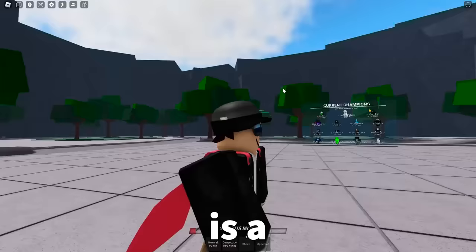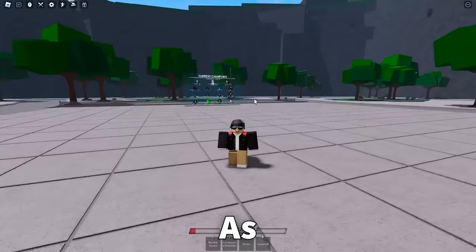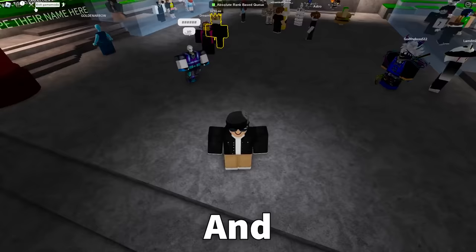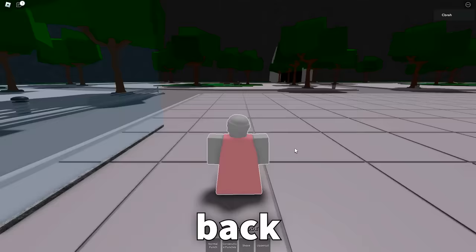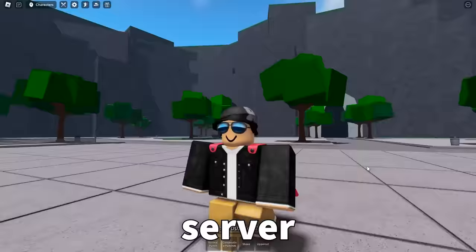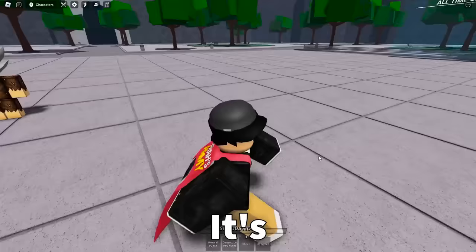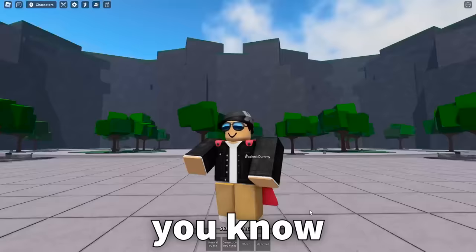Coming in at number four is a pretty small but beautiful feature. In a private server, if you go to Duels and then exit Duels using the top left button, whenever it teleports you back, it actually puts you back in your private server. I just love that feature so much — it's small quality of life things like that.